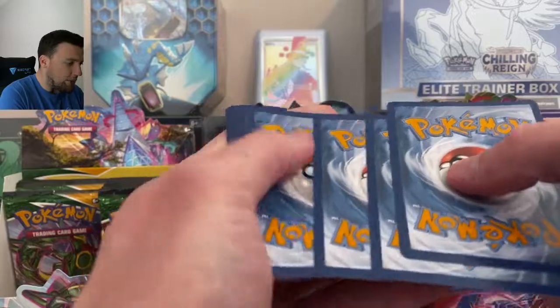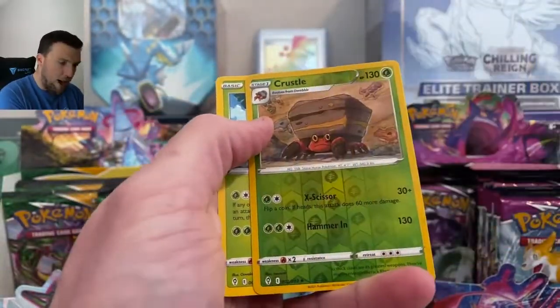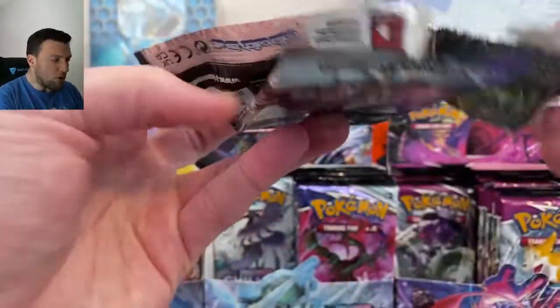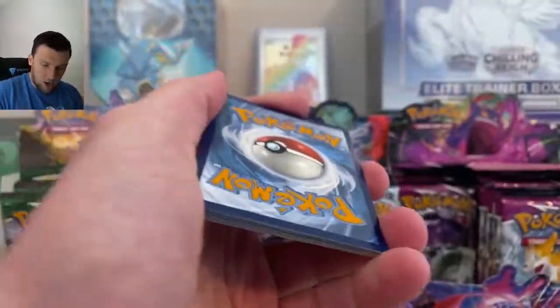Evolving Skies — running out of packs here already today. We're keeping good time. Crustle and Tropius there in that one. Just a few left of each. Can we pull an alt art here today? Can we do it? Back to the green code card. Here we go.